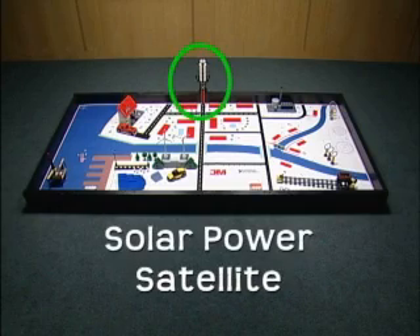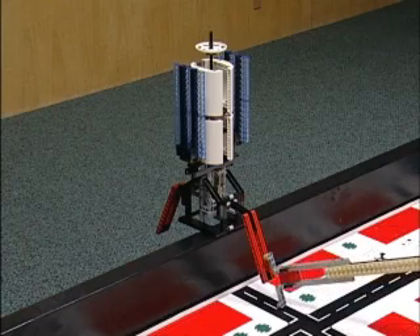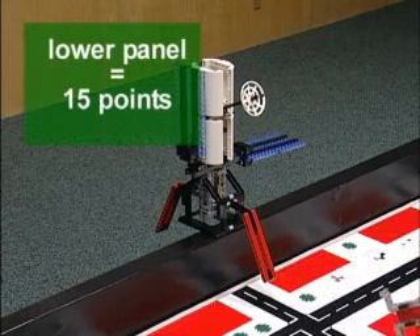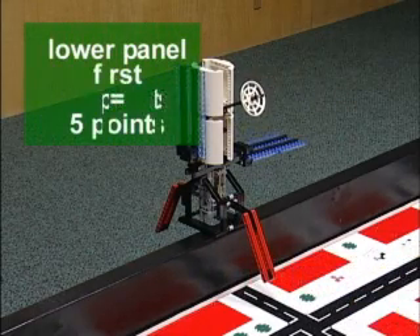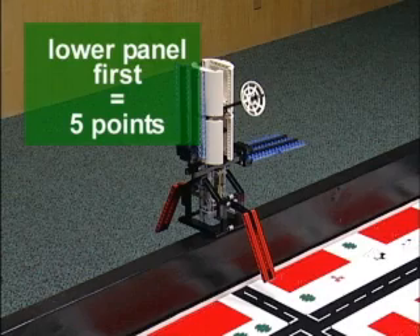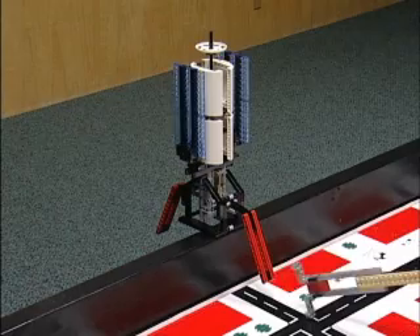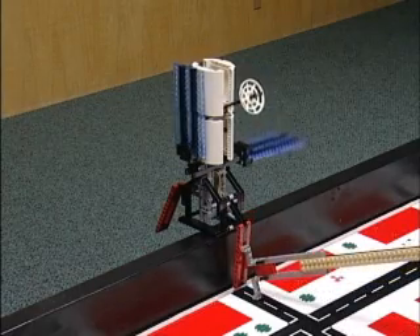Solar power satellite mission: lower one of the satellite's panels for 15 points. If your robot is the first to do this, 5 points are added. The satellite dish will tip toward the team that accomplishes this mission first.